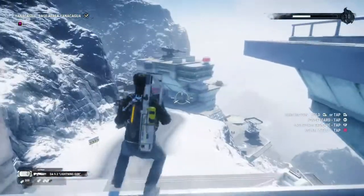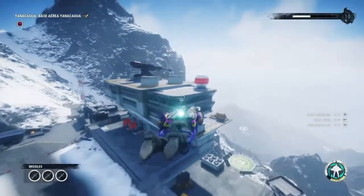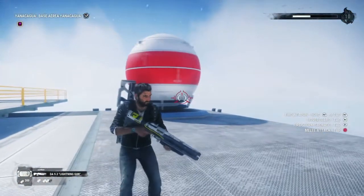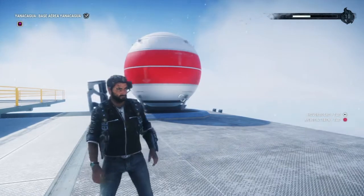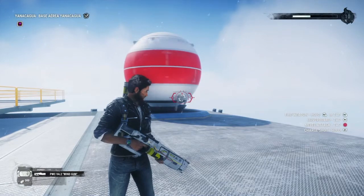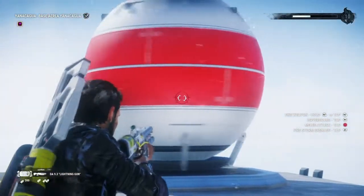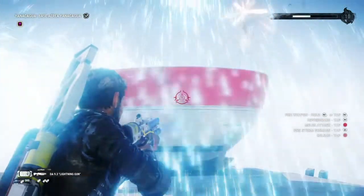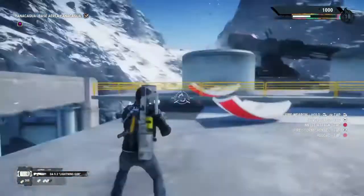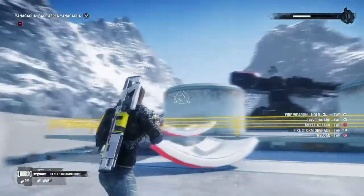Right, let's start over at this end and work our way up. We'll start off testing the lightning gun. Both of these guns do have an alternate fire — well, the wind gun doesn't have an alternate fire mode, but the lightning gun does. And it literally shoots a massive beam of lightning. That's pretty insane.